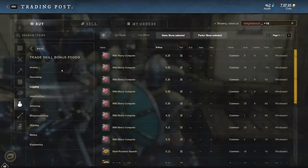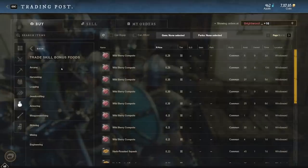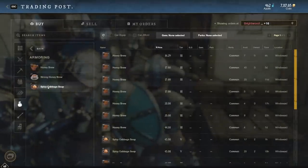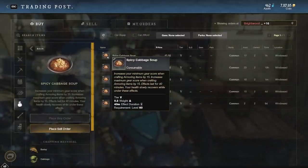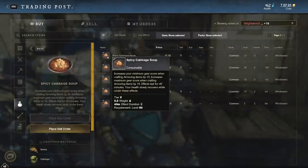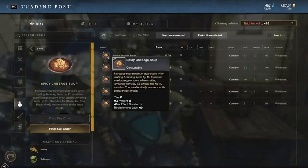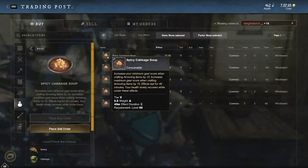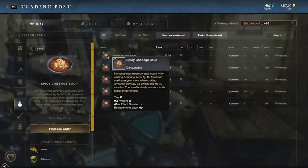Finally, we're going to go over the trade skill bonus food. This is an easy way to get a lot of extra gear score. Going to the trade skill bonus food section under armoring, you can pick up some spicy cabbage soup. If you're serious about making really good gear, this is necessary as it gives you another 15 additional gear score. So if you think about 15 from gear, 15 from your houses, and 15 from this food, that's an additional 45 gear score total. With all of that combined, we're looking at just around a 600 gear score item.